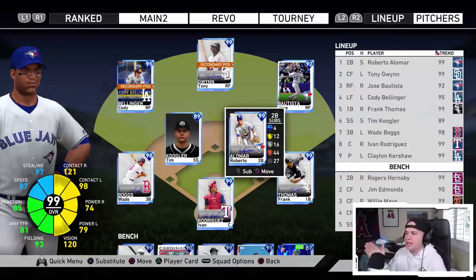Roberto Alomar is gonna play second base for me. In the outfield I've got Joey Bautista in right, Tony Gwynn in center, and Cody Bellinger in left. I got Wade Boggs and Tim Coogler on the left side of the infield, Frank Thomas at first, and Pudge behind the dish. Overall I think this team is looking beast. I'm ready to get into a game — let's see what Roberto Alomar is all about.